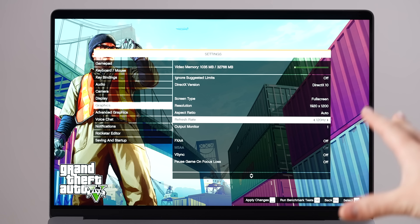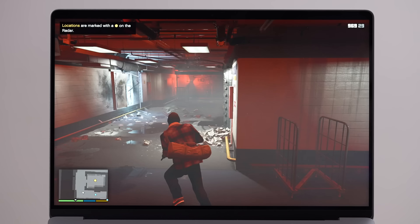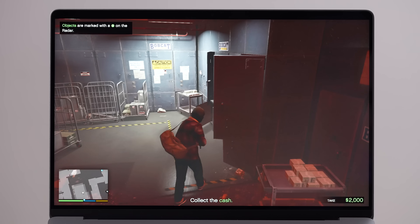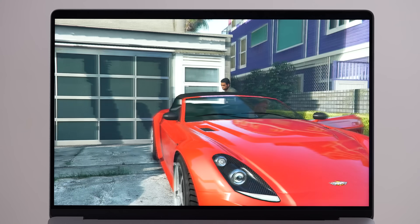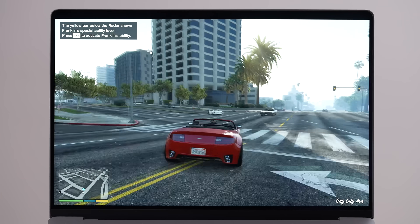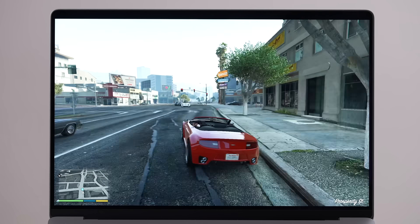Now it's Grand Theft Auto 5 time via Crossover. We're at 1920 by 1200 since this is a Windows game through Crossover, using MoltenVK to translate Windows-based APIs to Metal — which takes a lot of processing — plus Rosetta 2 as well. Matching settings to what I tested on the M1 Max, the story mode is super smooth with some occasional Crossover translation glitches. The actual fps is above 60 all the time — it might even be around 90.